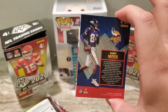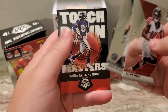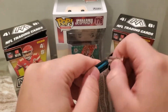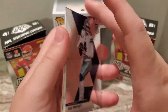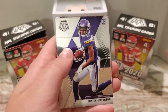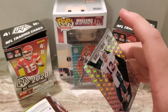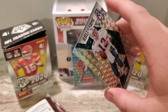Randy Moss. Taysom Hill, Brian Urlacher, Touchdown Masters. Another one of those silver Mosaics — Justin Jefferson. Hall of Fame Dan Marino, so that's another nice one there. Go ahead and put that in a penny sleeve.